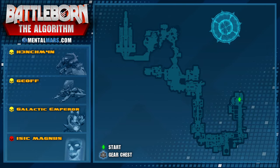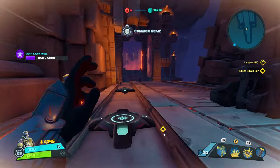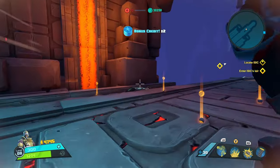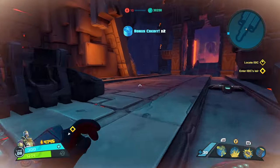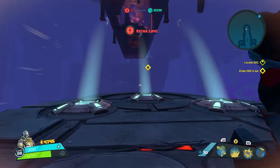The third loot chest is located just before you make the big jump towards the final battle against Isaac. This chest does have a different design, and in Battleborn all the chests have a different look depending on the theme of the level.